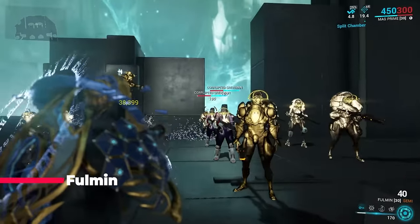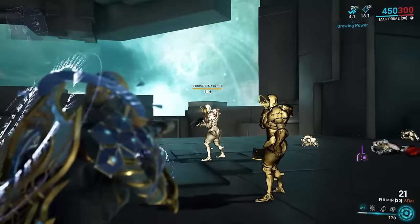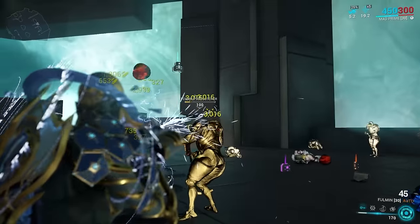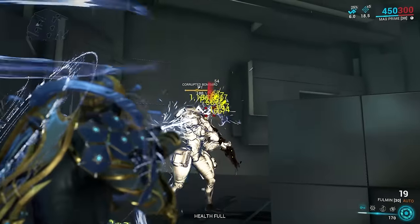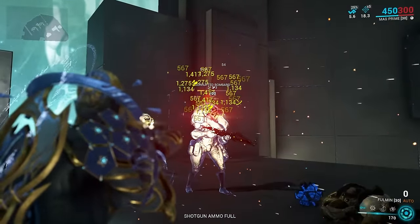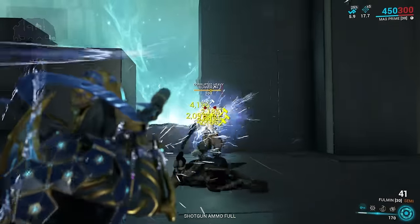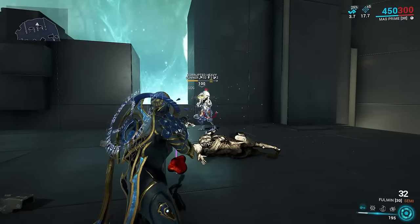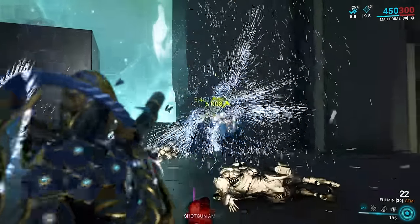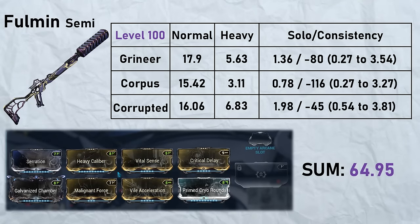Fulmin: here we have a weapon with drastically different fire modes — an auto mode for heavy units and a limited AOE semi mode to take care of trash mobs. The problem is the switch time. If it was instant like Stradavar I would love this weapon, but it takes way too long, which makes you pick either auto or semi. That three second reload really annoys me, but it does perform.